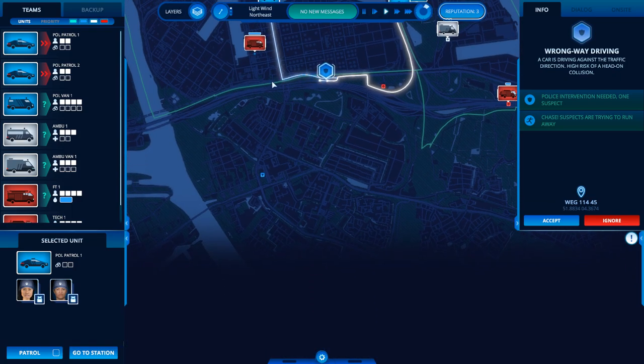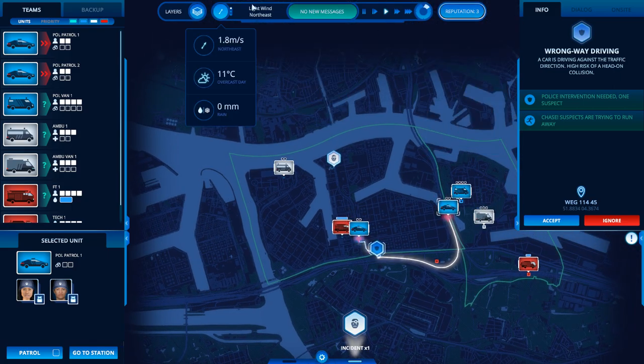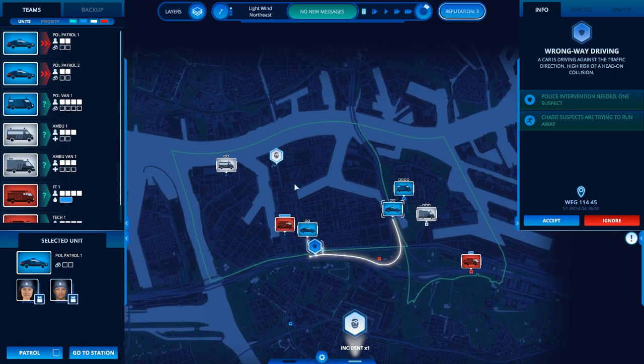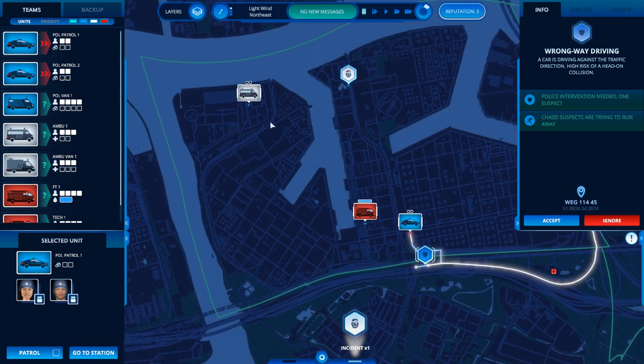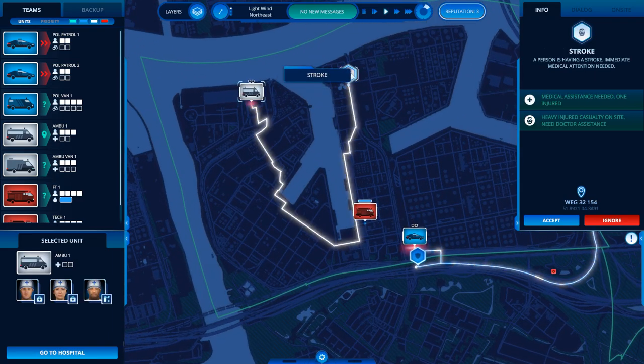As you can see down here there's another town, and over to the north there's another bigger part of Rotterdam. At the end of each shift you get offered the opportunity to buy an additional district, which gives you more emergencies to tackle. But there's a catch — you don't get more vehicles. That means your vehicles are going to be stretched thin, so be very careful about expanding your terrain too quickly.